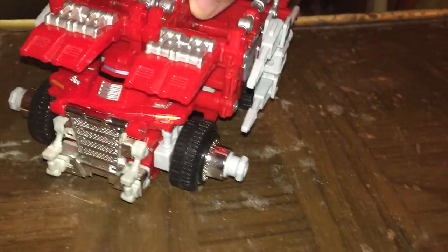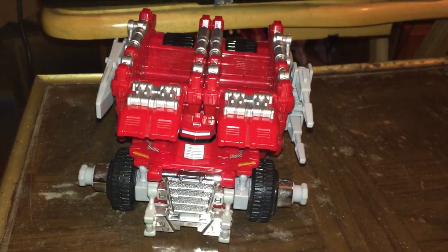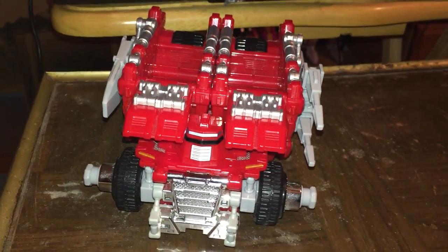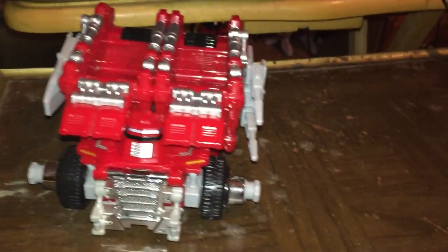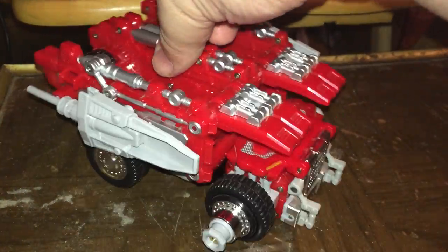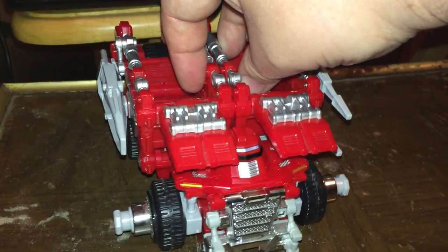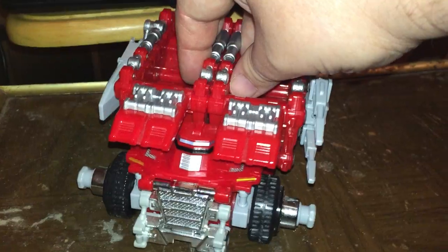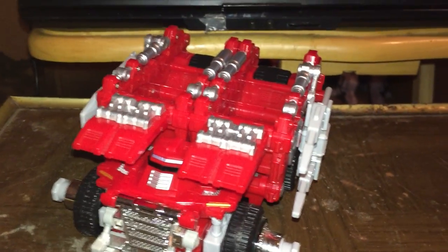Let's start with the Red Zord. It is an oversized dump truck that could be used for strip mining. They have dump trucks that are Zord-sized, believe it or not, and this is basically one of them. The things on the side I'll get to later, but look at that chrome. Wow. This is what Power Rangers used to have quality-wise. Sadly, that's gone downhill, but now we're looking at the good old days.